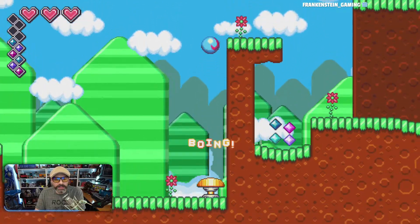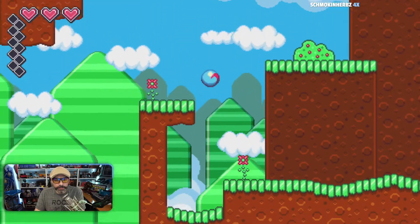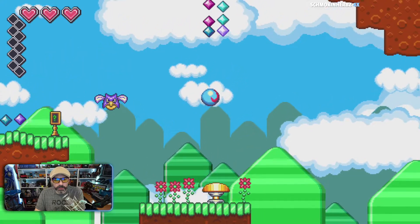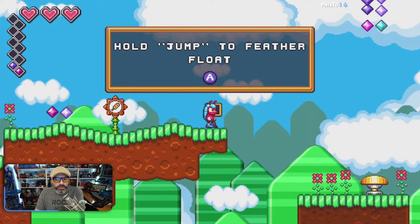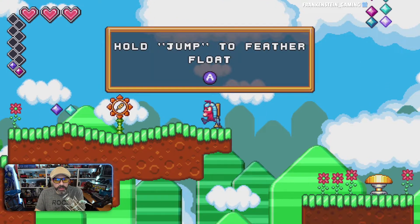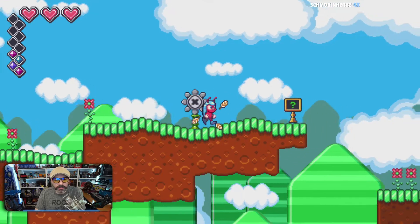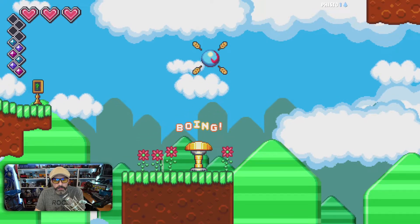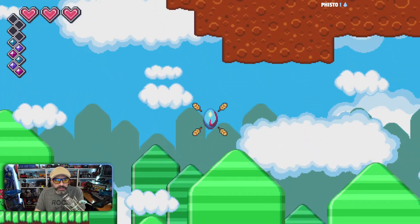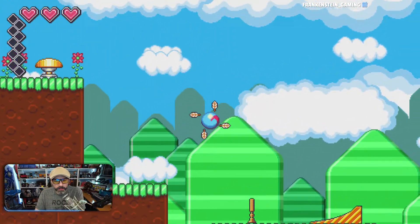I definitely get Sonic vibes from it, but it doesn't play like Sonic. It's very, very slow — at least it feels very slow to me. Hold jump to feather float — so you kind of drop a little slower. This is the feather float. And there's the answer: I did not get another heart by filling up that container.